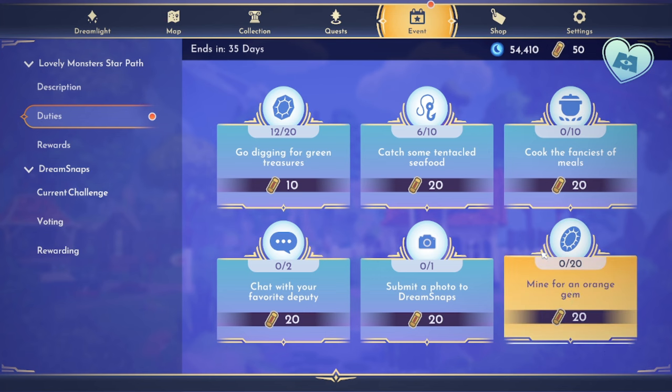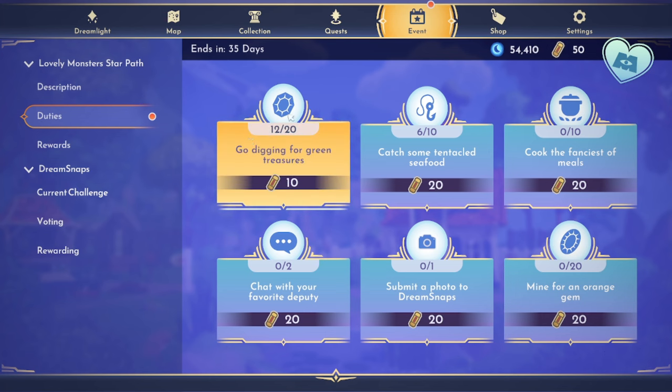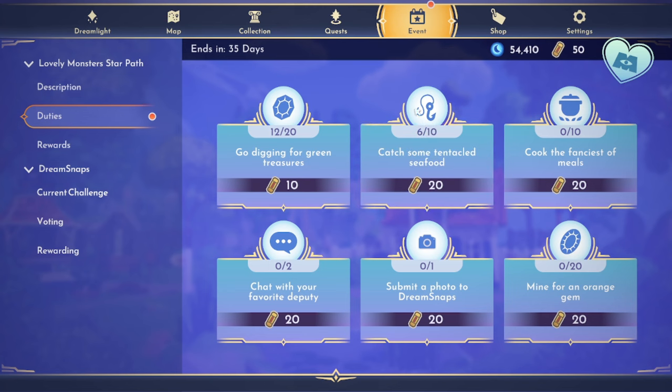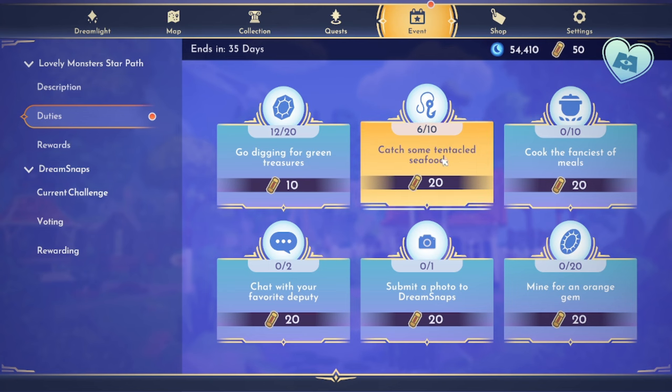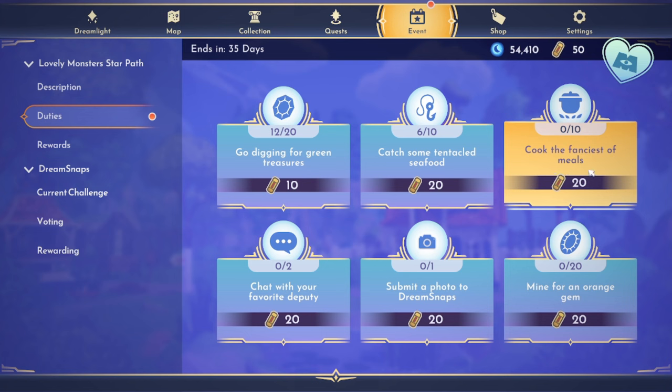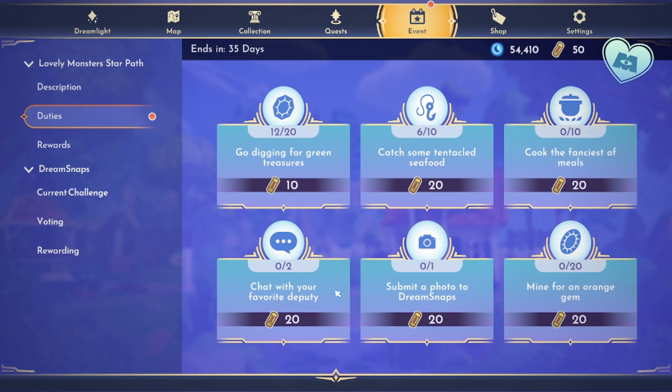Most of our stuff is now at 20 points. Let's take a look at the things we need to work on. We currently have this one: catch some tentacled seafood. I have not found an octopus yet, so I'm not sure if that one counts, but I've caught six squid thus far. These are all of our new ones. So cook the fanciest of meals — that's definitely going to be five-star meals, so we'll get that done today.